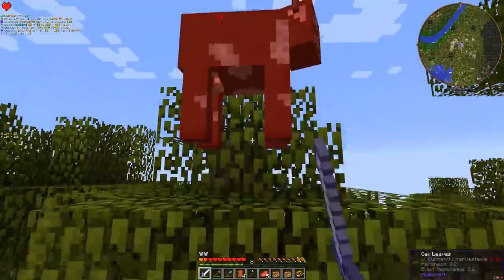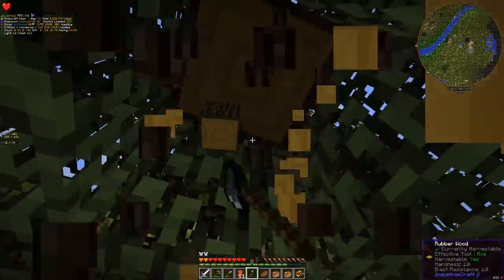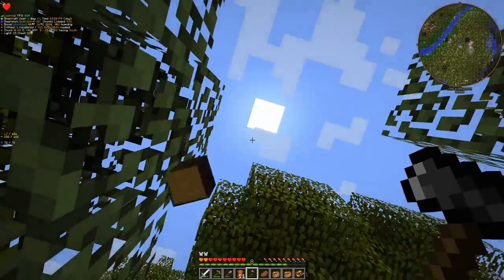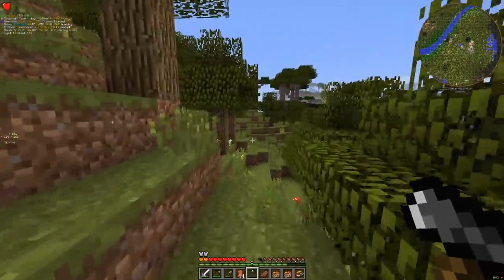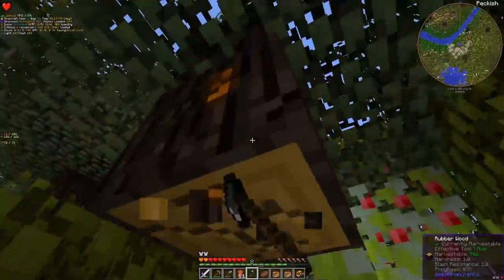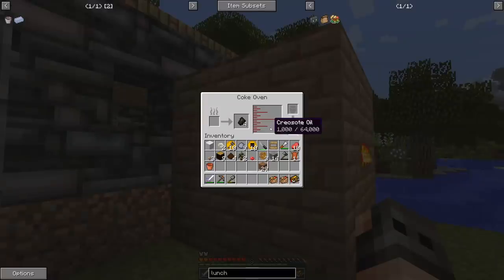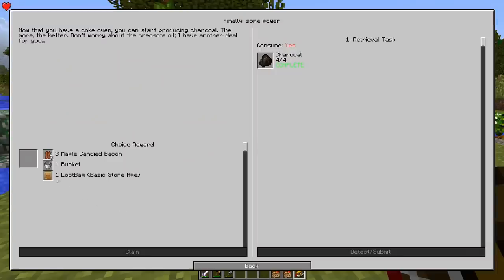We also have a quest for killing six cows and the cows I've killed so far did not count, so we just have to hunt a few more. What do you give me - steak? Maybe we should get a little bit more resin and a sapling. I do have a funny feeling two lunch boxes is not going to be enough. Ladies and gentlemen, we have one bucket of creosote oil and four charcoal - this quest is done.